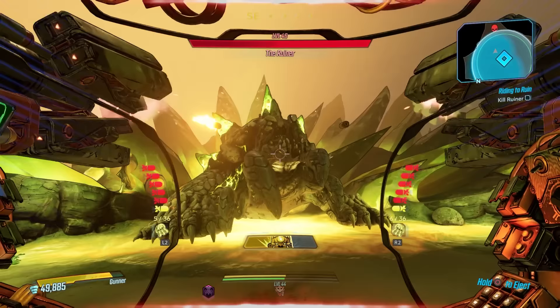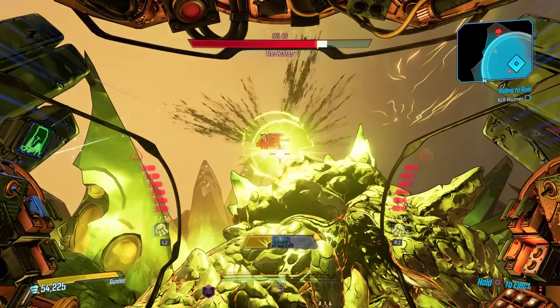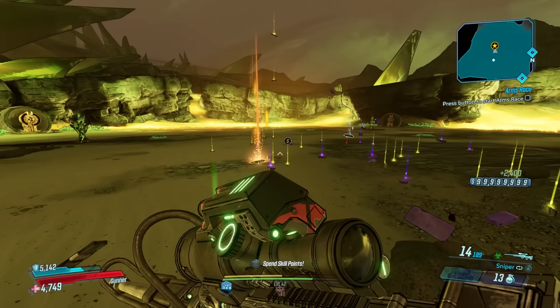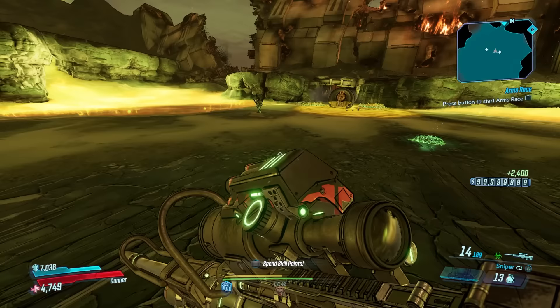The secondary farm spot for Moze is the Ruiner at the end of DLC 3, Bounty of Blood. Same approach as Graveward — super fast farm, lots of XP and Iridium. Ruiner can world drop things like the Complex Root, Unkempt Herald, and Flipper, all God-tier weapons for Moze. For console players, this is one of the smallest maps in the game, so saving and quitting loads back in faster than most other maps.